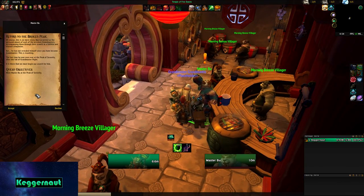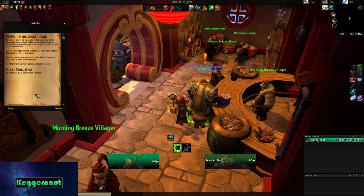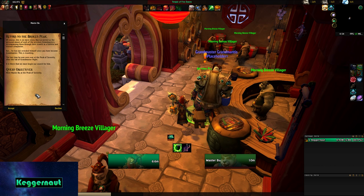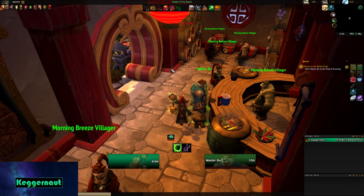We complete this quest and it says 'Return to the Broken Peak' — awesome, that's a cool name. The quest text elaborates: Ban Lu served as the personal mount of each previous grandmaster, accompanying them through their travels as a faithful and trusted companion. But he has not revealed himself since you became grandmaster, which is troubling. The last time he was seen was at the Peak of Serenity after the fall of Grandmaster Hight. It is there that we must begin our search for him. So let's go back to the Peak of Serenity.